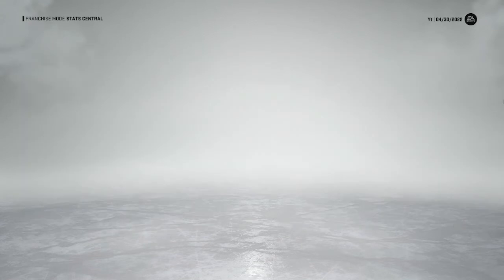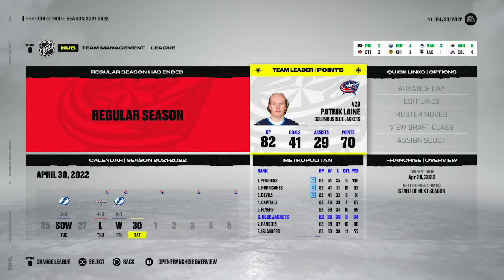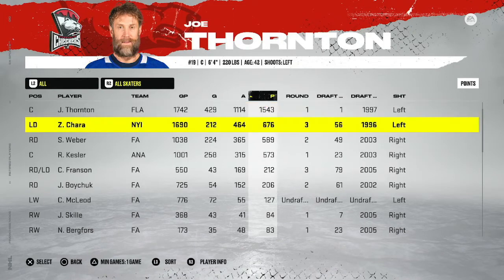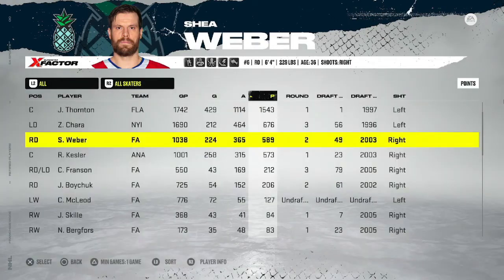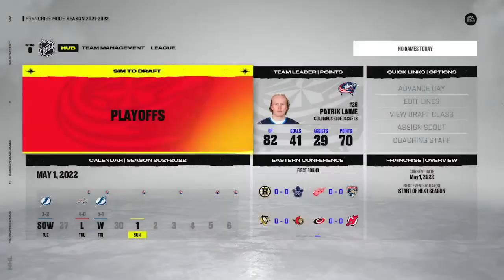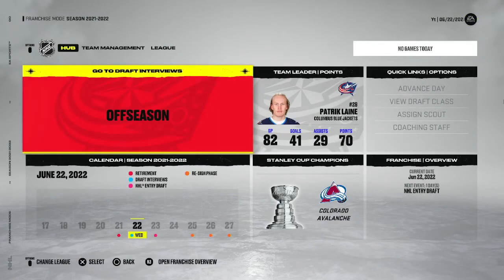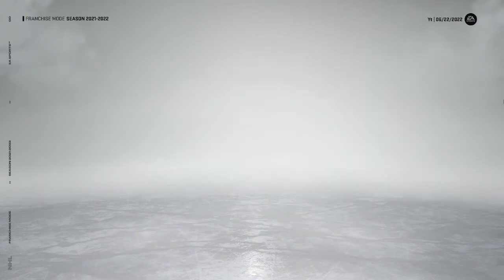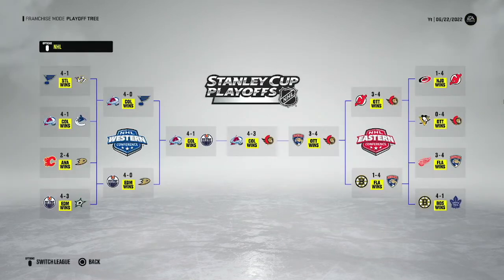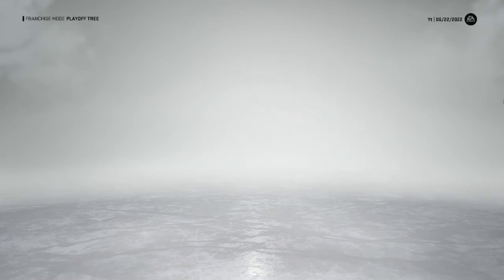We missed the playoffs, so let me sim to the offseason. Notable retirements: Joe Thornton retires with 1,500 points, Dan Boyle, and Shea Weber. Colorado Avalanche went back-to-back and won the Stanley Cup. The Avs beat the Canucks in 5, swept the Blues, beat the Oilers in 5, and beat the Senators in 7. Kind of like what they did in real life - beat the Oilers in the Western Conference Finals and the Blues in the second round.